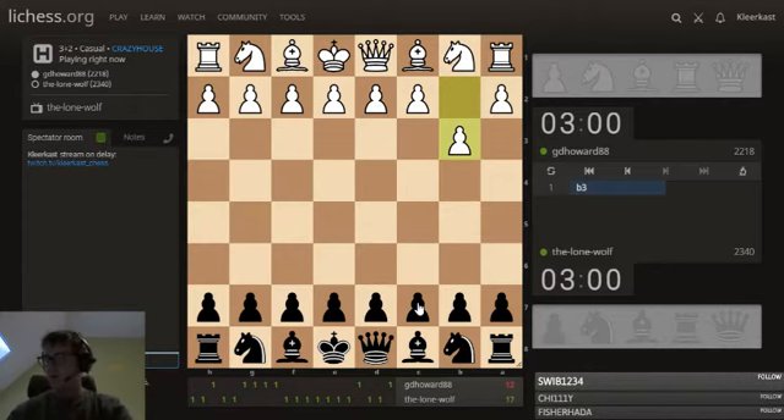The Lone Wolf has the perfect perspective up, and GDHoward is on the white side of this first game. He is playing b3, which he has played many times before. Maybe the Lone Wolf has figured out a way to counter this.